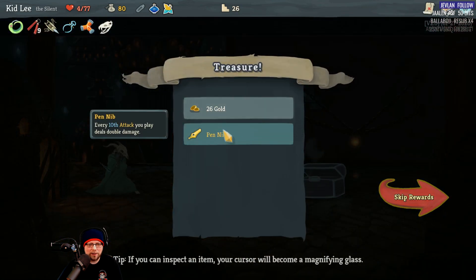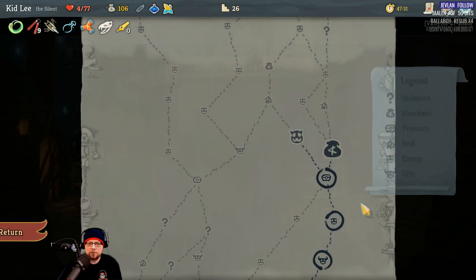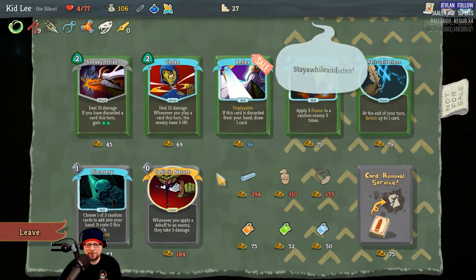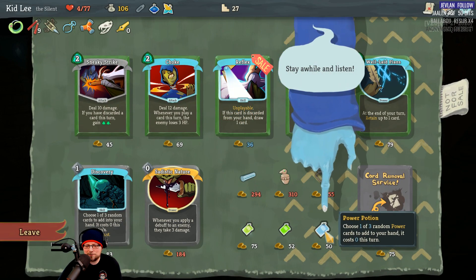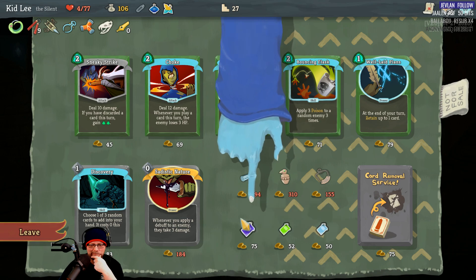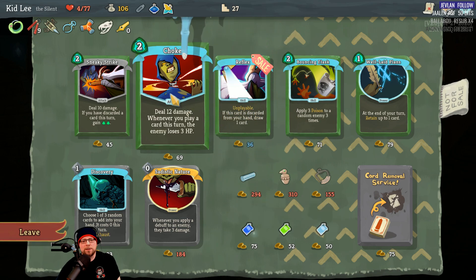Every tenth attack you play deals double damage now — so many artifacts. Please, vendor sir, can you heal me? He's like, I know. I don't want to do that here. Trying to see if any of these are worth staying a while. Choke is the only one that even looks decent — do 12 damage whenever you play a card this turn, enemy loses three HP.